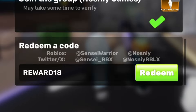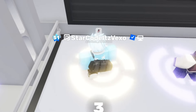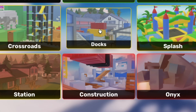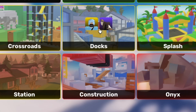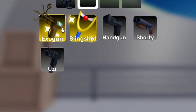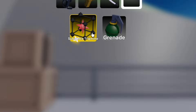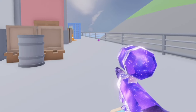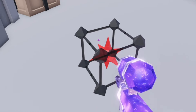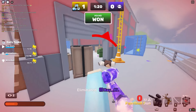I'm going to be redeeming codes throughout this entire video, but I really want to show you guys how overpowered these codes are. Because these codes literally give you some of the best items in the entire game, such as the ray gun, the katana, and the subspace tripmine. These items are literally pay-to-win hacks.